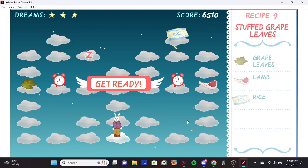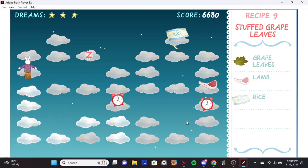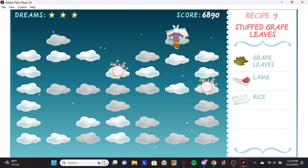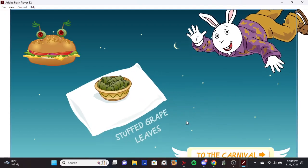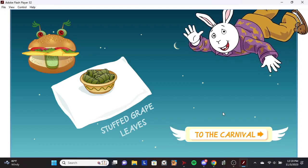Stuffed grape leaves. Grape leaves. Lamb. Rice. Cool! You just made stuffed grape leaves. That's a Middle Eastern treat.